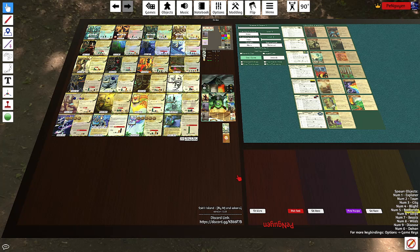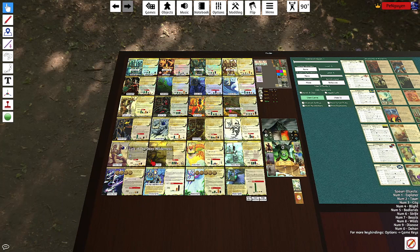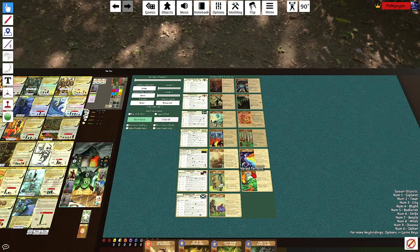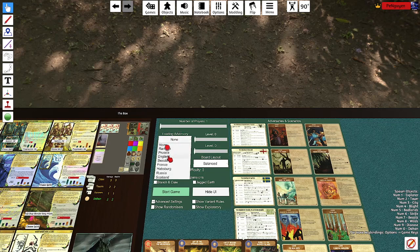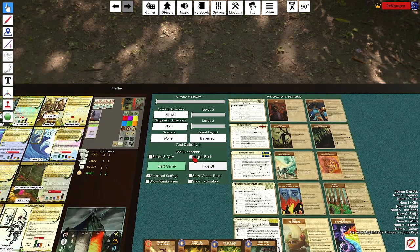Hello, my name is Penguin and today we're going to be playing another game of Spirit Island. This time I'm going to be playing Lure of the Deep Wilderness against Russia. Lure is probably the best spirit against Russia because of his unique special role that lets them ignore explorers during the Ravage Step.